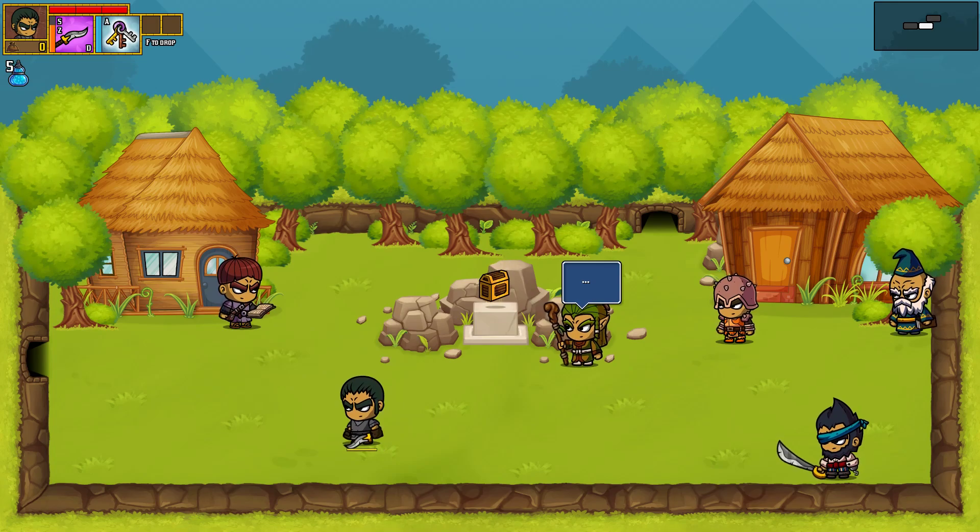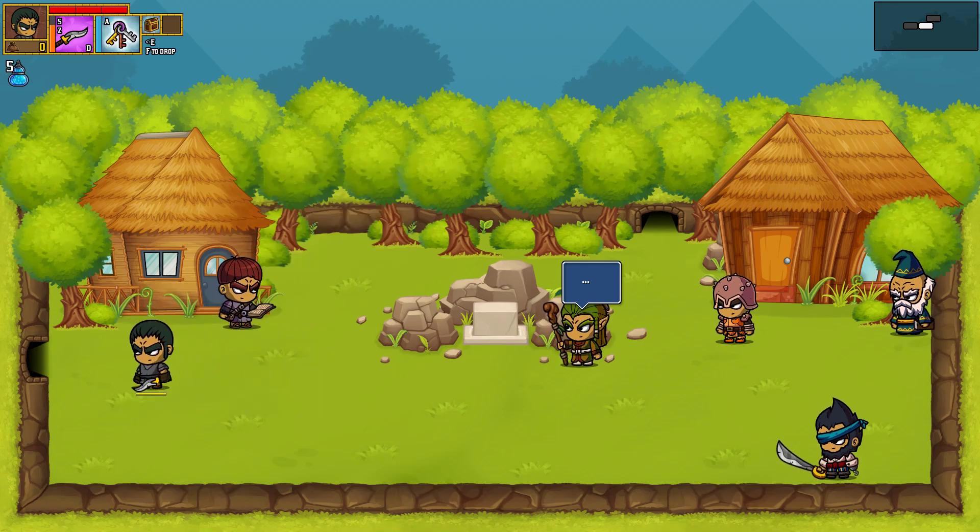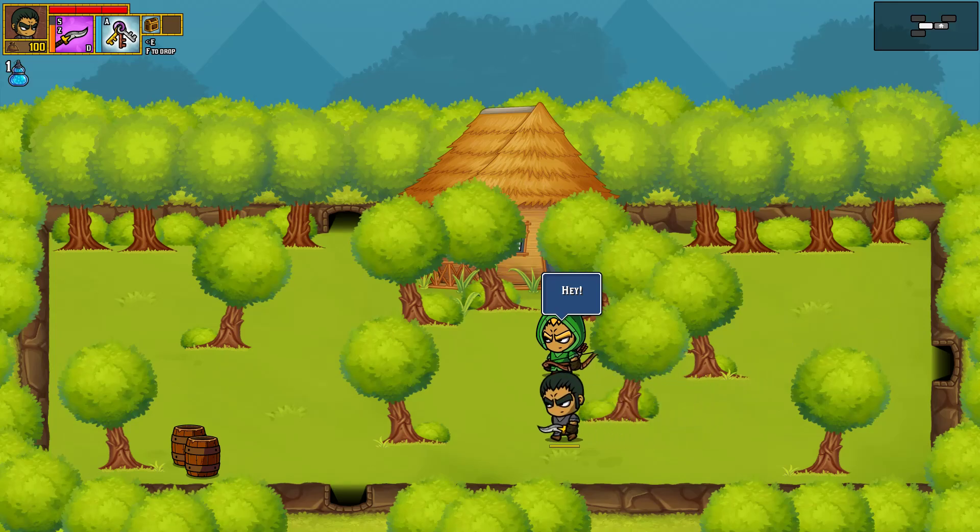When I was playing before I was just throwing the keyring away — it wasn't useful. But now we can really just sneak around and get the money. Let's do the action quest, maybe we can do it.